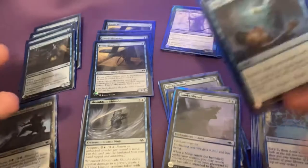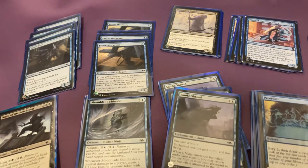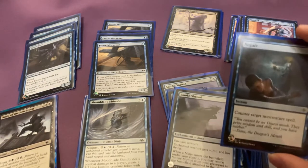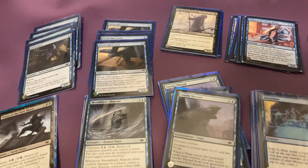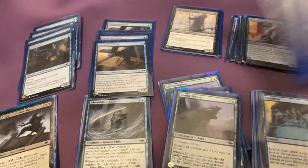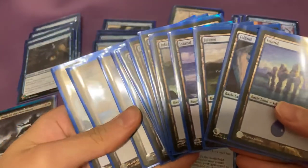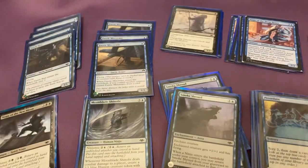Again, these last few cards are kind of meta-dependent. Like if people play a lot of creatures, you don't play Negate — you play Essence Scatter, one and a blue. As for lands, I just stick with basics: six Swamps and twelve Islands, because the majority of the deck is blue with just a little splash of black.